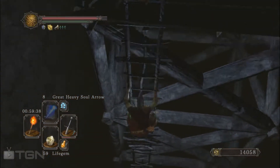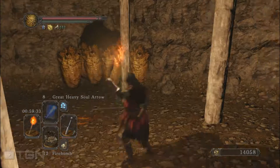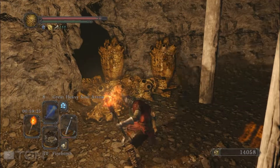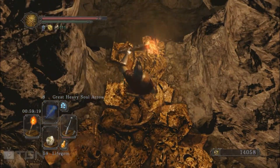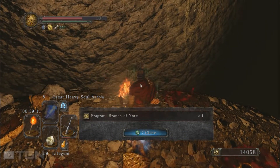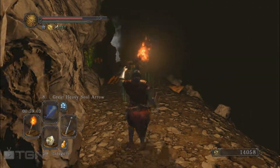Let's go downstairs. I'm going to use a bomb to destroy these — it will be safer. Bombs are just fun. Let's now jump downstairs and end this area. I'll leave this little torch here. There is a Fragrant Branch of Yore which is quite a good item.